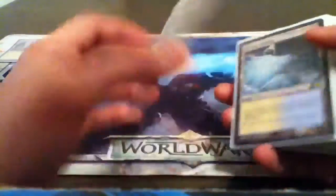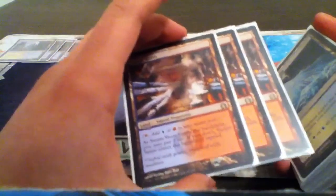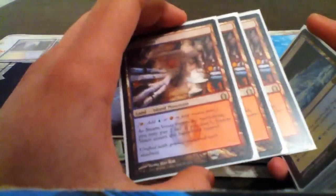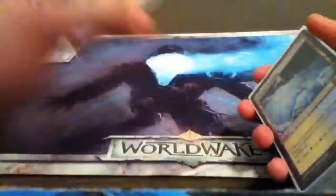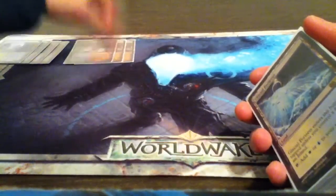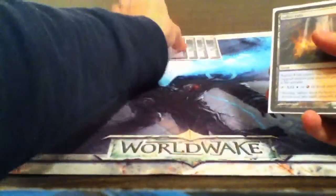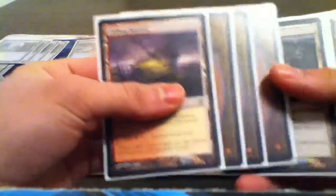For the land base, we're running four Hallowed Fountain. It's three Steam Vents. I'm not running the fourth Steam Vents because I don't find it that necessary — just having another Steam Vents means more shocking to your life, or a tapped land. The mana base is really strong without it. Three Steam Vents. We're running four Glacial Fortress, four Sulfur Falls, and four Clifftop Retreats.